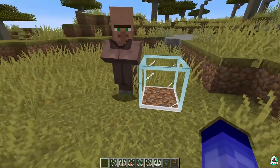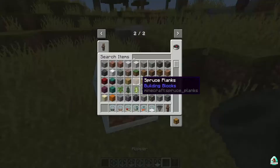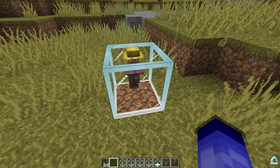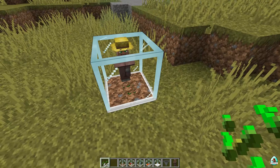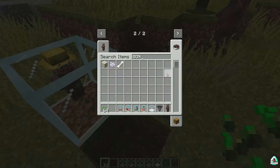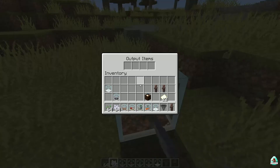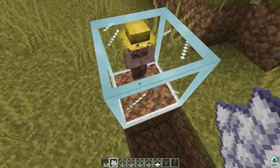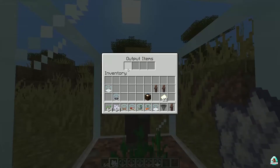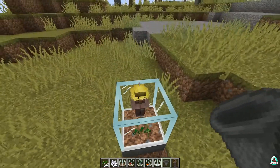Now the Farmer block. Press right mouse button on it. If we give it seeds - for example, wheat seeds - there is an output item slot. Place a small amount of seeds here, and the wheat will grow up. This farmer block automatically consumes the wheat and gives bread as output items. Of course it also works with hoppers. I hope it works - let's see.